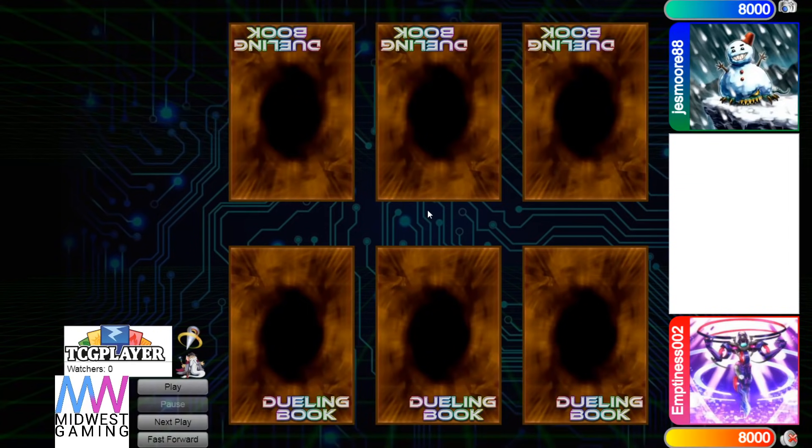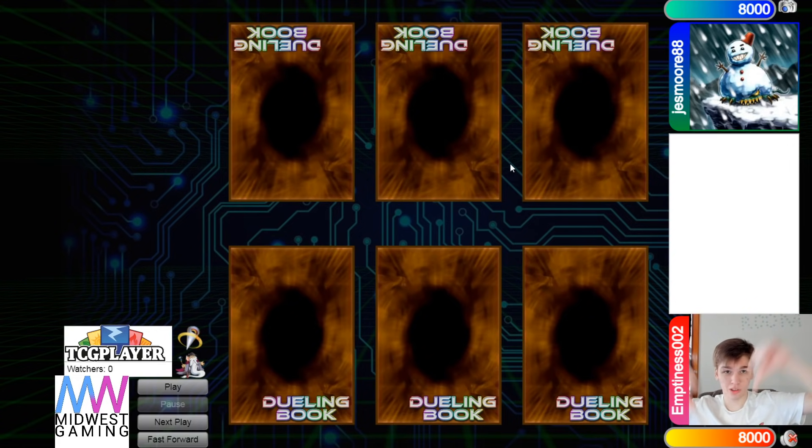Hello guys, the DB Grinder here, back at it again with another video. This time we have Emptiness 002 vs Just More 88, and this is a $20 money match. Also make sure to check out the Discord down below, the Coliseum Discord, if you want to play in competitive matches like these. With that being said, let's hop right into the video.